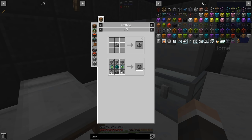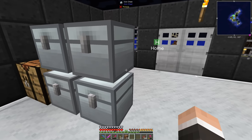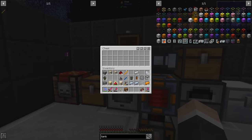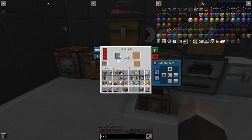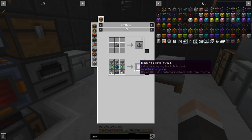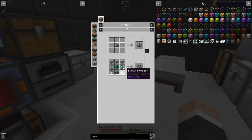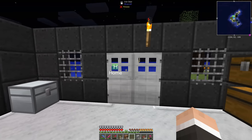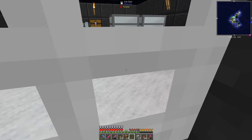Alright guys, so I've done a bit. I've changed a thing or two about what my plan is. We need to make ourselves a black hole tank. You can see it uses some eyes of ender, ender pearls, a machine frame, a couple of buckets, and some plastic. We've got some more plastic in there and the rubber trees over there.